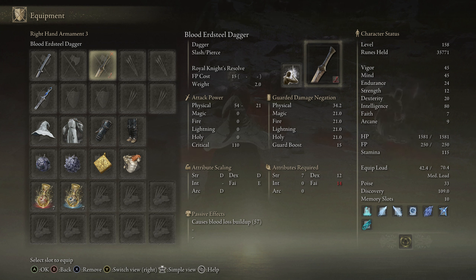However, if we equip this Ash of War on a weapon that we can't fully utilize — for example, we're using the Bloodsteel Dagger — you can see we don't have the Faith requirement to fully utilize this weapon.